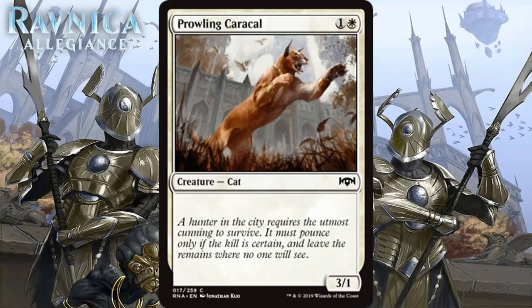Next we have Prowling Caracal, which for 1 generic and 1 white is a 3/1 cat at uncommon. White always gets this obligatory 2-mana 3/1 creature — they're always fine as 2-drops and usually like a C-. Sometimes in faster, more aggressive formats they can get as high as C, but I'm going to give it the lower grade of C- for now.